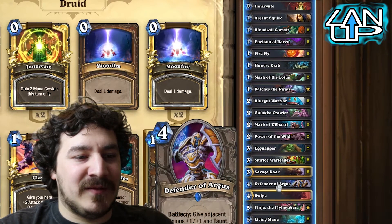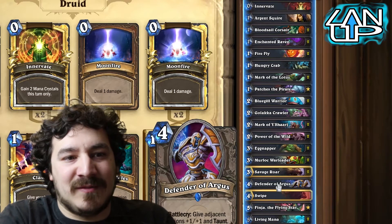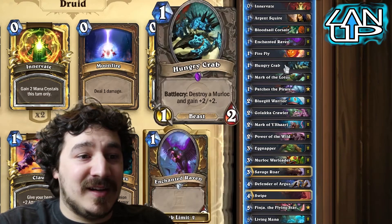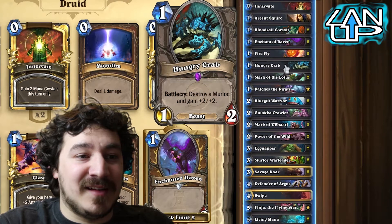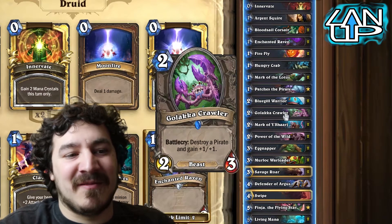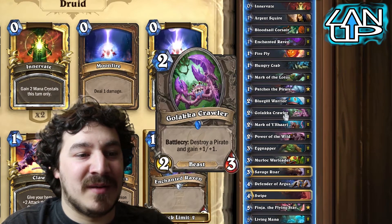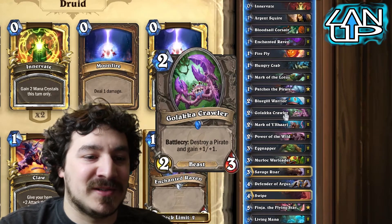You've got things in here that can help make taunts so that you're not getting smashed in the face. This guy's in here because there are quite a few Paladin decks playing Murlocs so it gets rid of that, and he's in here because there are quite a few Pirates out there with Pirate Warriors still being a thing and Rogues using Pirates, so it just deals with the situation there.